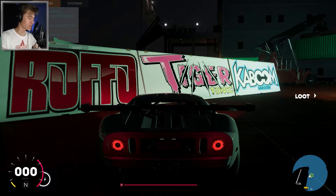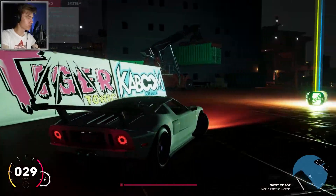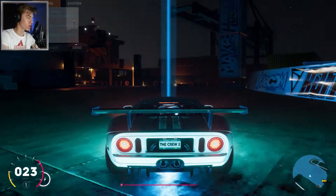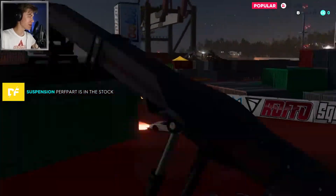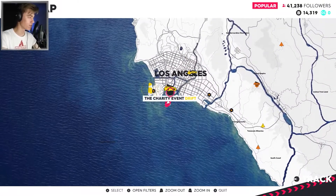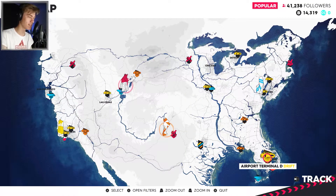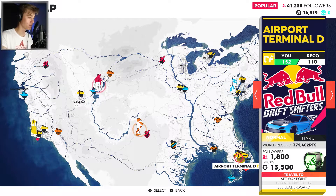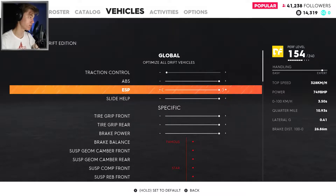I don't know if there are any more drift events — let's check the map. Let's get our loot first so that we can upgrade our car. Kind of sucks that we're gonna lose the progress of this. There is another one — Airport Terminal D, so let's try that event. I almost forgot — the traction control is completely turned off, so that's good.